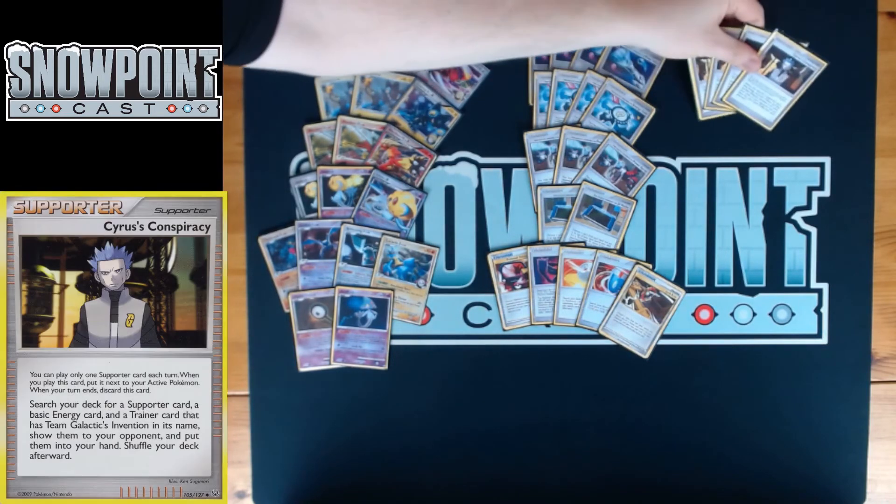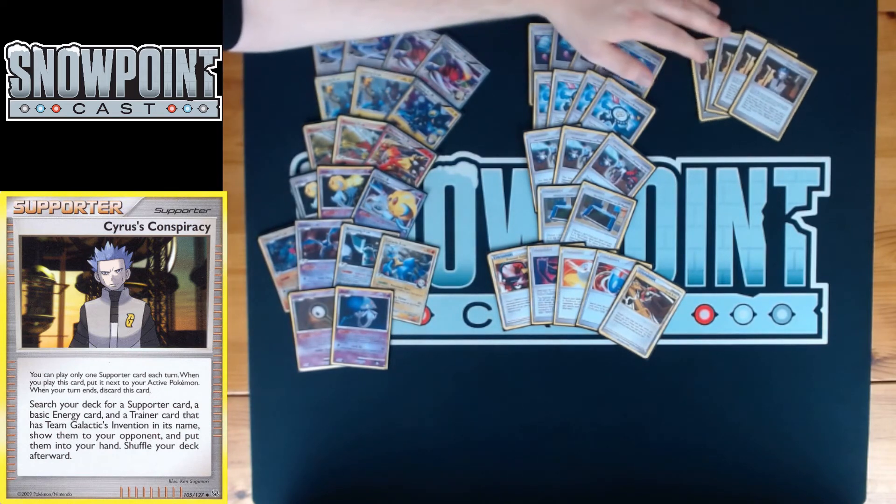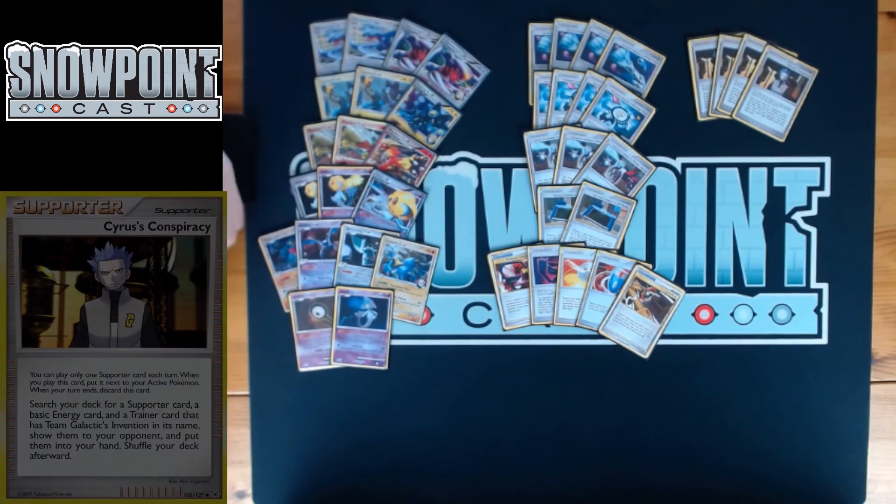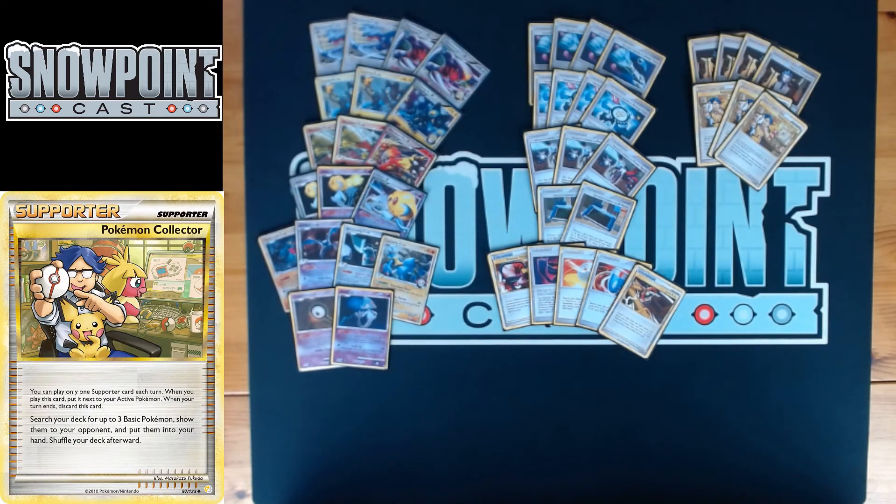Getting into Supporter cards — you're playing four Cyrus's Conspiracy because it's really good in any SP deck. Cyrus's Conspiracy lets you search your deck for a Supporter card, a basic energy, and a Team Galactic's Invention Trainer card, show them to your opponent, and put them in your hand. A search-three Supporter that gets you energy, a trainer, and a supporter for next turn is just one of the best Supporter cards ever printed, even if it's only for SP decks.